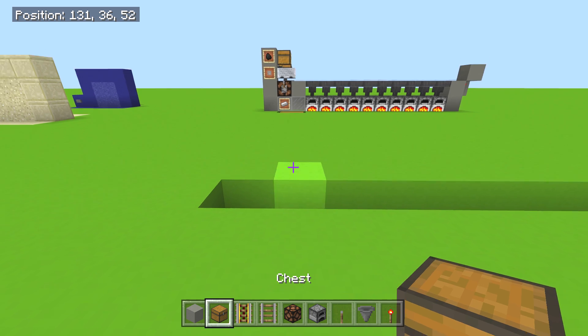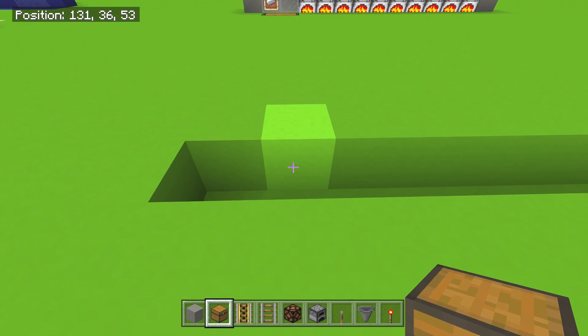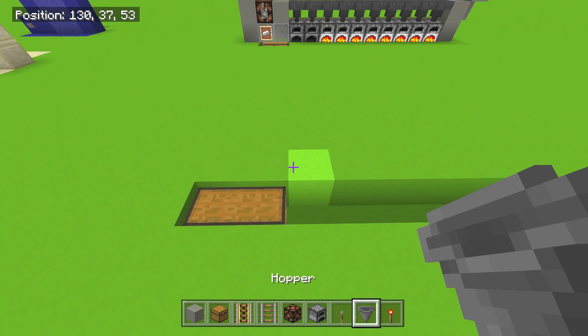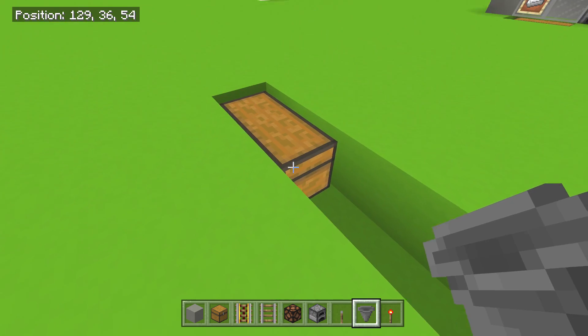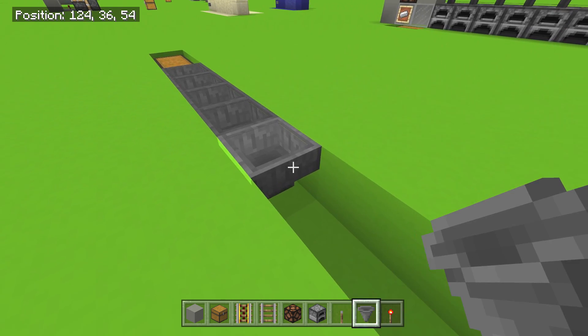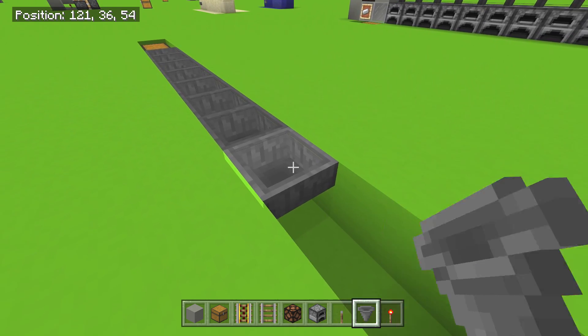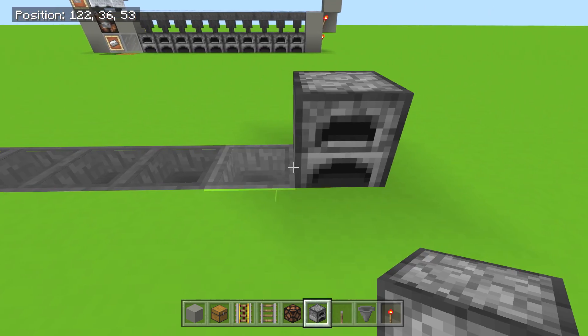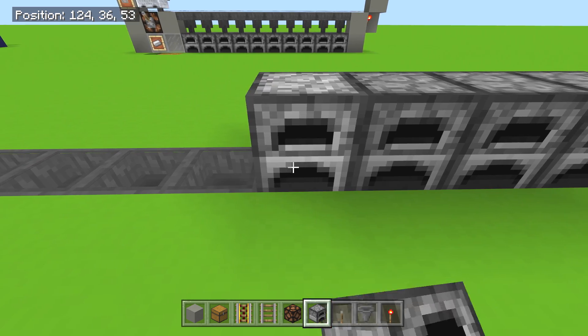There's gonna be 10 furnaces like this and they're gonna go across the line. This is 12 wide — very easy. Two chests on the end. Grab your hoppers, make sure I'm not flying, and bring them all the way down. Once we've done this it's gonna be very simple — just turn around and go ahead and throw in 10 furnaces. Make sure you're crouched and place them all the way down the line.